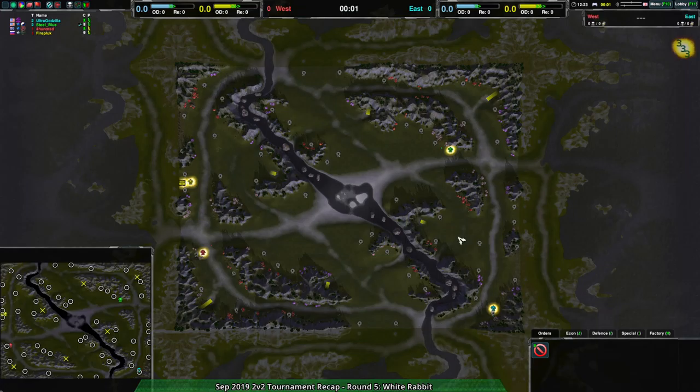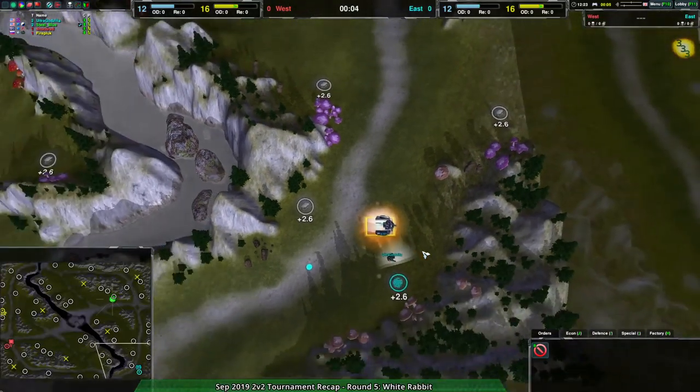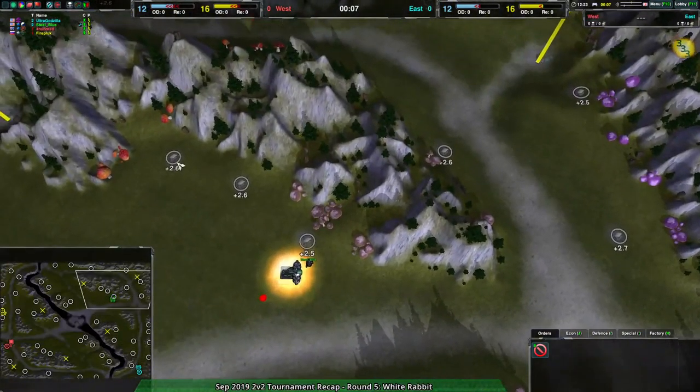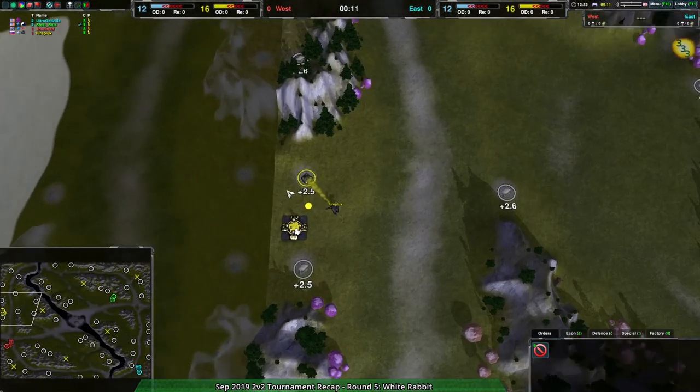Welcome back, ZeroK fans, to the September 2019 tournament recap stream. We're going to be doing a map we haven't seen before: White Rabbit! We're going to be Steel Blue and Ultra Godzilla against 400 and Fire Pluck.